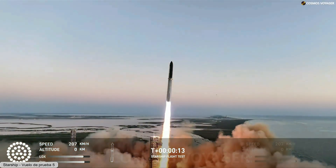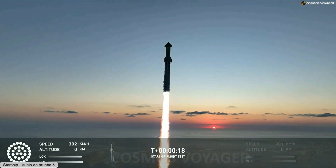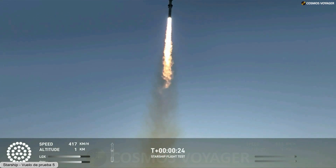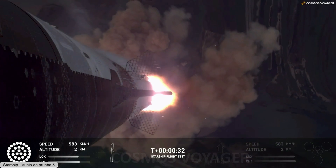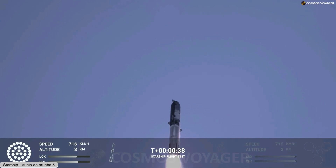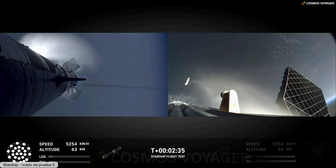Vehicle is pitching downrange. Booster and ship engine pressure nominal. 30 seconds into the flight, the rumble is just starting to reach us here at launch control. Booster and ship avionics power, telemetry nominal. You can still see it up behind me — that is one of the most gorgeous things I've ever seen in my entire life.